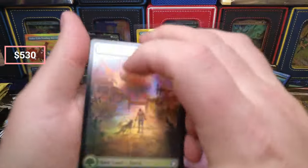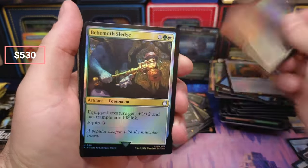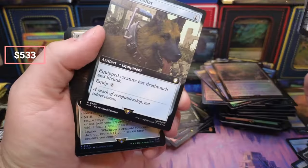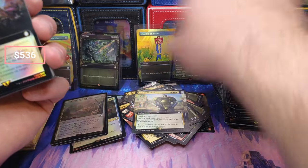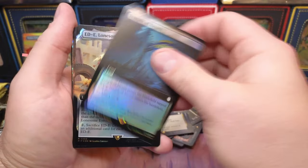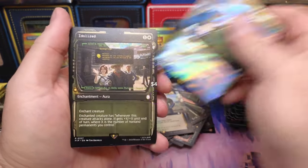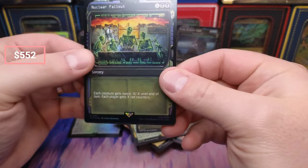Champion, Clifftop, Sledge, Infiltrator Expanse — almost, almost perfect. Basilisk Collar. Come on, come on, come on. There we go — and Temple. I bought the Groves. Nuclear Fallout.